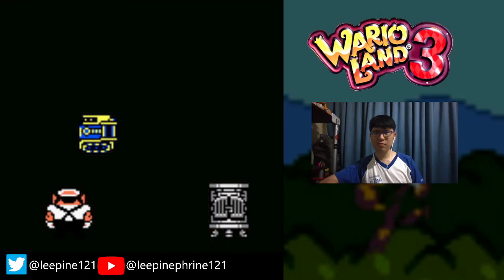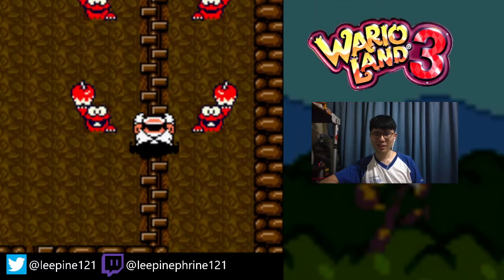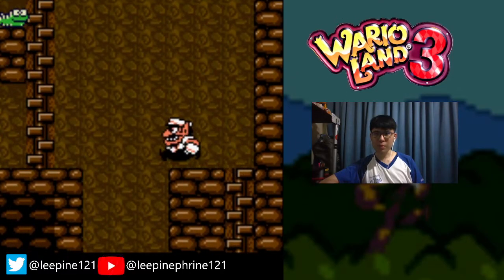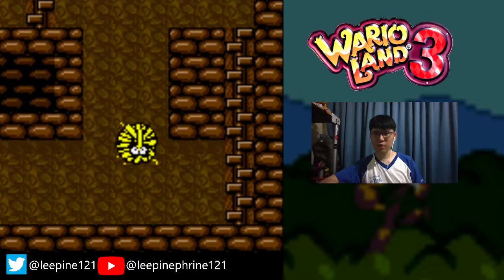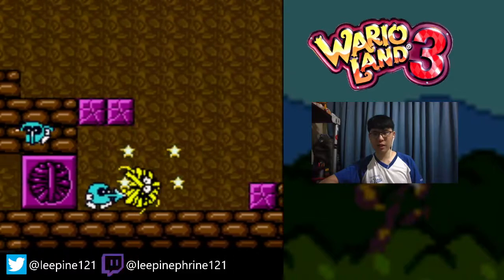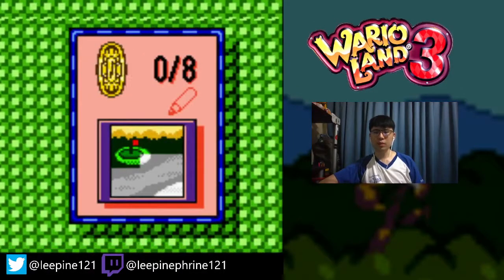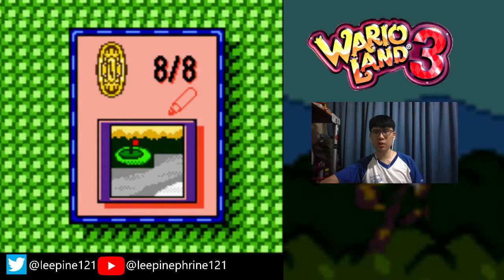That stomp actually shook away the second caterpillar, but I did not dislodge any of the other caterpillars. Weird. Anyways, we're now more than halfway to unlocking this new golf course.